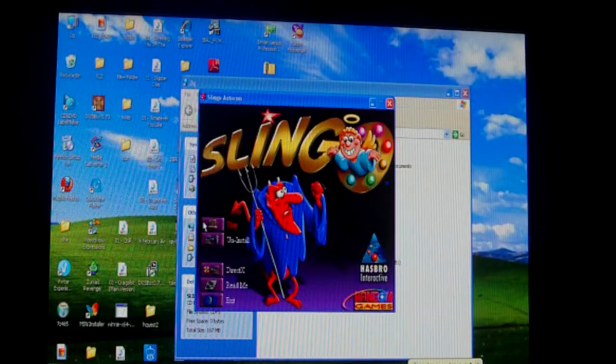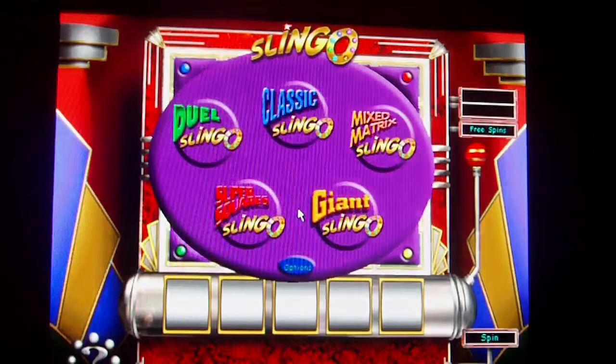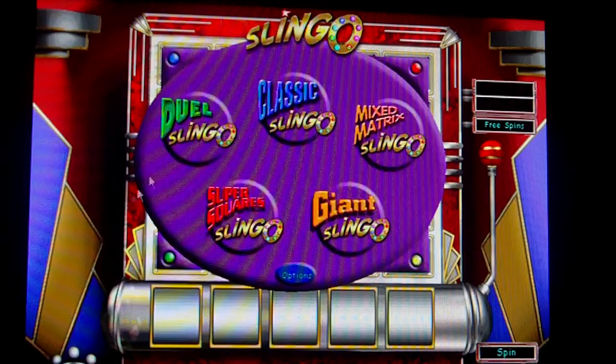So as you can see, it's by Hasbro Interactive and by Random Games. You can also get this game on the DS — that's called Slingo Quest. The big significant difference between this and Slingo Quest is how it plays.